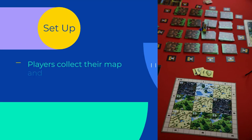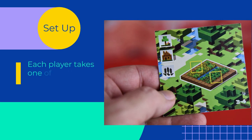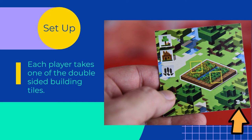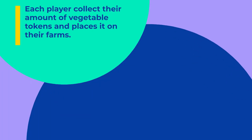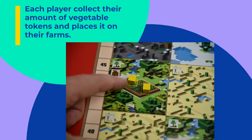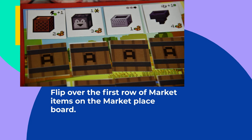Players collect their map and place their Experience Marker on zero. Each player will collect one of the double-sided Building Tiles from the expansion, depending on how many players will determine which side that you use. Place that Building Tile on your map over one of the already existing Green Biomes. Now, each player will collect the appropriate vegetable token and place them in the yellow square inside their farm. Flip over the first row of Market Items on the Marketplace board. Now, we're ready to start the play.